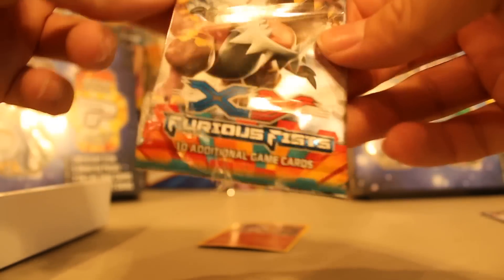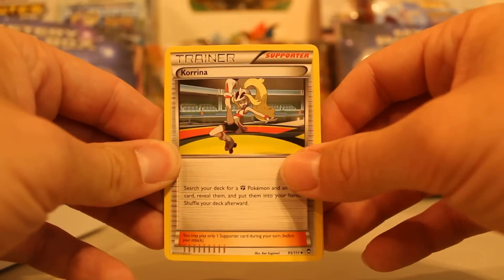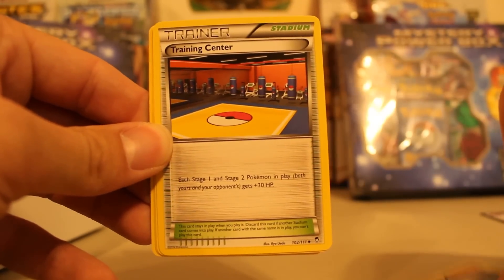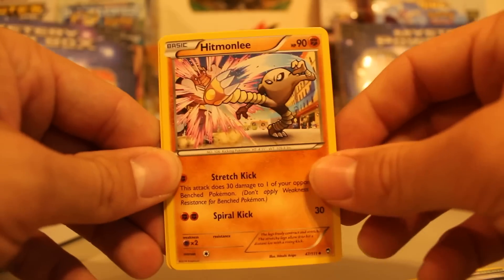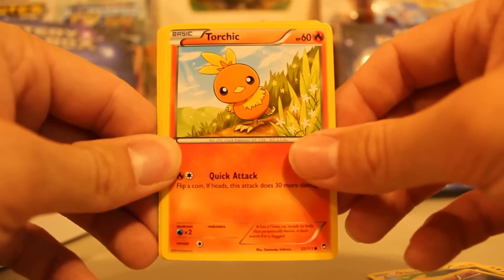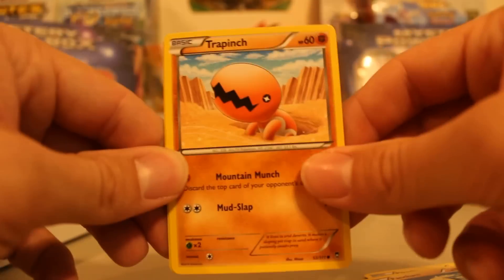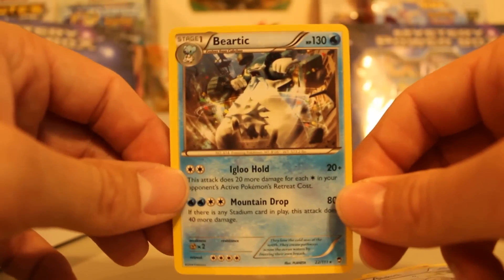What - tell me what you guys think in the comments. We got a Furious Fist, open that up. Since we got such a good pull I'll give another code card away. First up we'll start off with a Korrina, a Training Center, a Hitmonlee which is just an uncommon, a Pikachu, a Clefairy, a Torchic, a Pancham, a Trapinch, our reverse holo is a Slakoth, and our rare is a Beartic. Nothing great in that pack but that's okay.